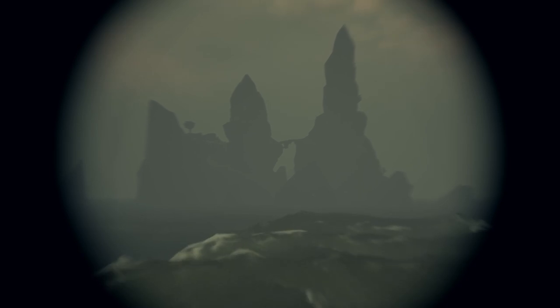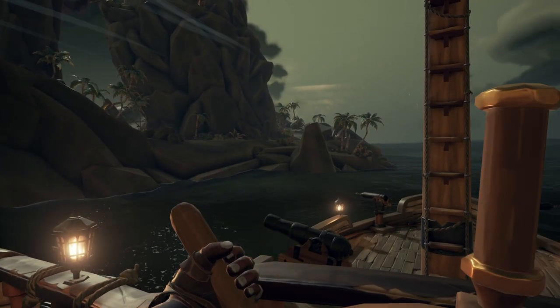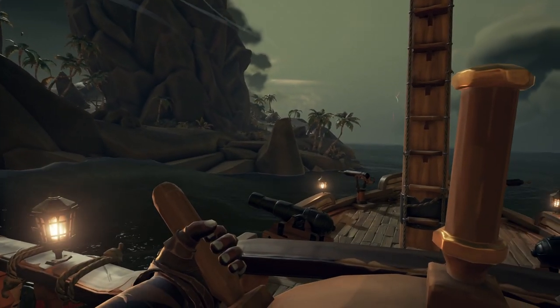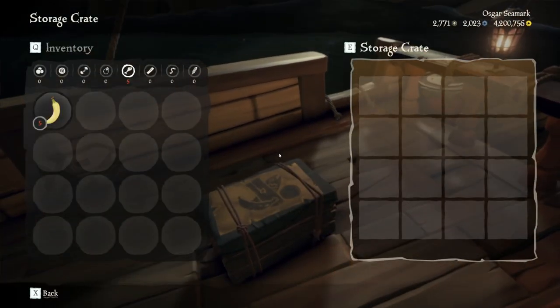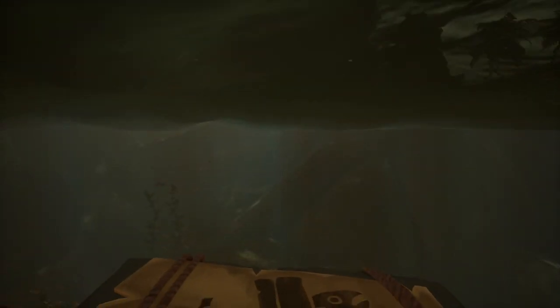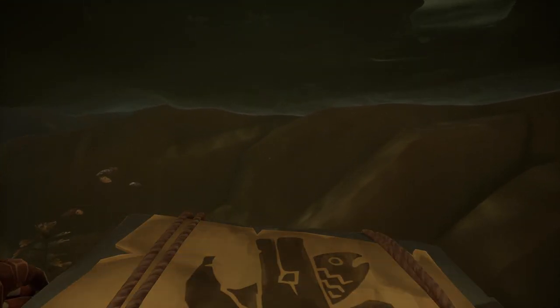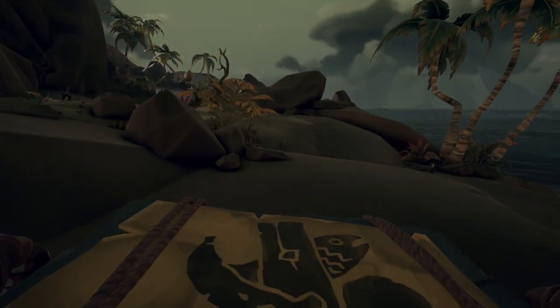Now, the question is: why am I calling this Food Island, and why do I stop at this island almost every time I set sail and it's close by? Well, the reason is — and you're going to see it here — it has a ton of barrels that are really close together, so it doesn't take long at all to fill a storage crate to the brim with supplies. And on top of that, the supplies you do get from this island are kind of focused on food.